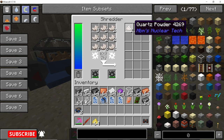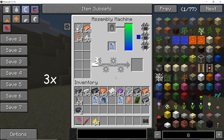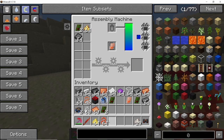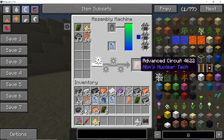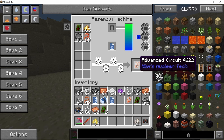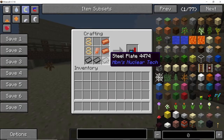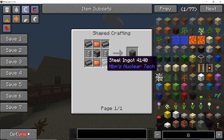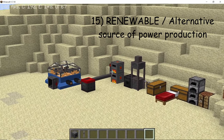The nether quartz will be converted into quartz powder in the shredder. Use the quartz powder along with the required items to craft enhanced circuits, and then use the enhanced circuits to craft advanced circuits. That is why quartz powder is so important. Once you have advanced and enhanced circuits, you can use them to craft the chemical plant. The chemical plant requires various ingredients assembled in the assembly machine. Once done, get an oil reservoir detector to find oil; use the derrick to extract oil, boil it in a boiler to get hot crude oil, then use a refinery to separate all the different components.